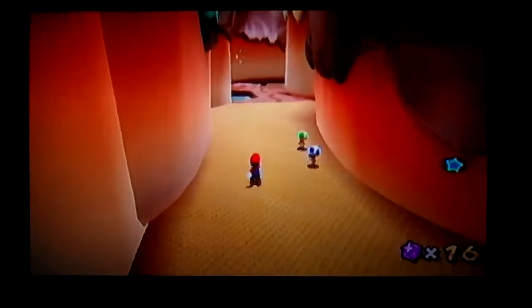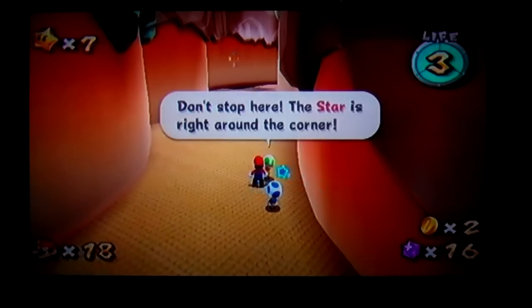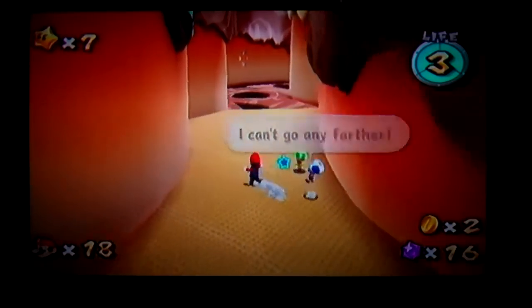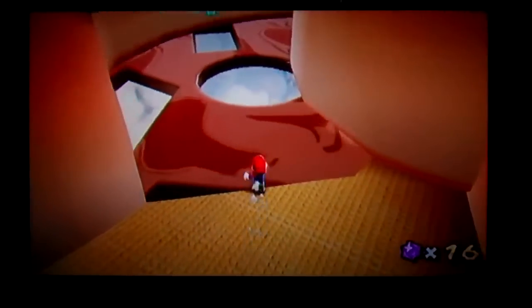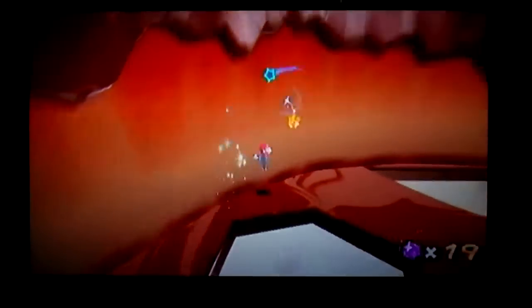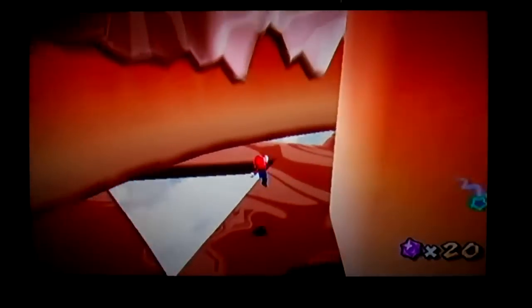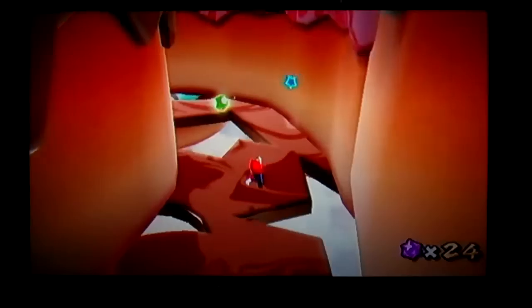And here comes Blue and Green Toad. Don't stop here! The star is right around the corner. I can't go any farther. How come you can't go any farther? I mean, it's ice cream, man. You can eat the stuff that you're walking on. Well, that kinda might be bad because if you eat what you're walking on, then you'll die to death.